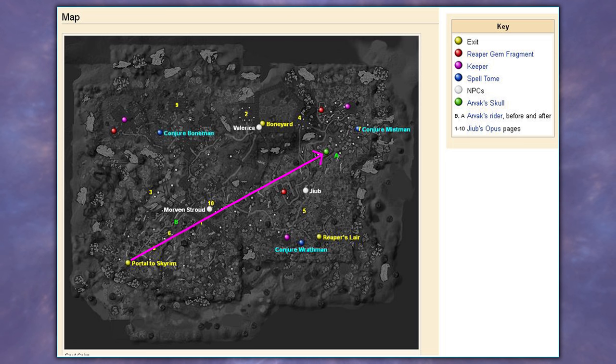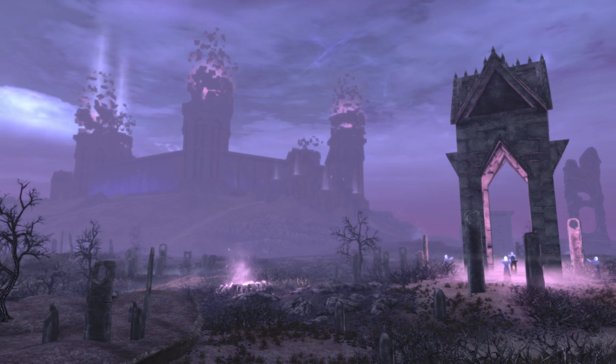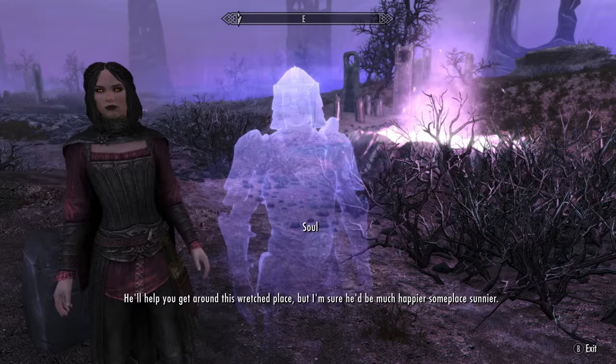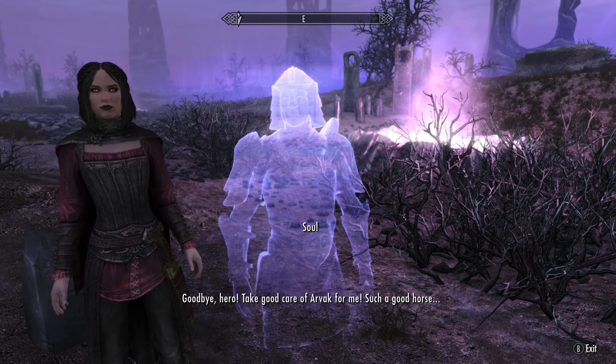Luckily, I found this map, which shows that from the portal we came through, we want to head all the way north-east. Here we can find Arvak's skull. East of where we find Veronica, we will find a roofed arched structure, in the centre of which is a pedestal with Arvak's skull on it. Kill the ghosts and grab that skull. As soon as we do, the ghosts will appear, thank us for finding Arvak's skull, then teach us the spell Summon Arvak.